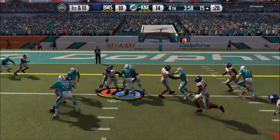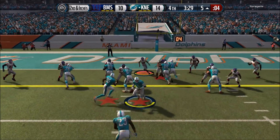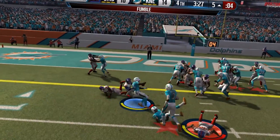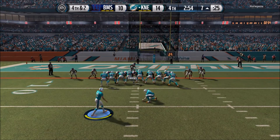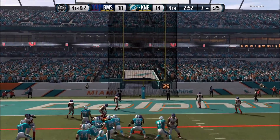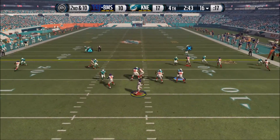We run up the middle but we miss the tackle badly — now 2nd and inches. We're coming up the middle again and we lay him out, but Calvin Johnson is there to recover the fumble. Lucky play by my opponent — he'll have to settle for a field goal, but he does go up 17 to 10, putting it back up to a one touchdown lead.